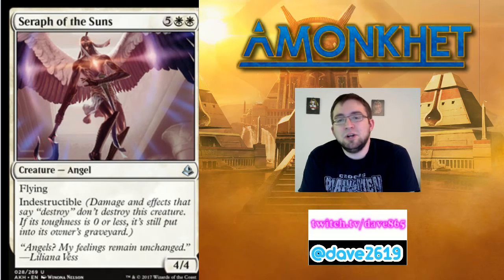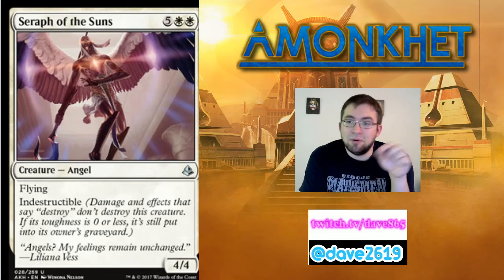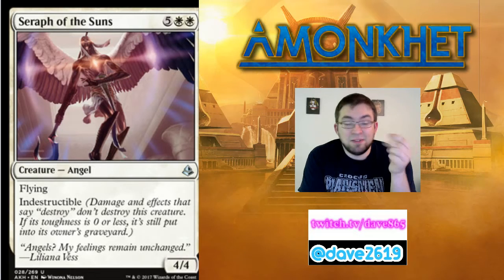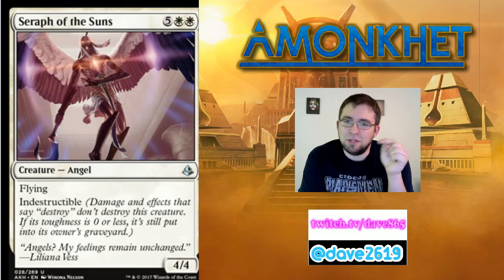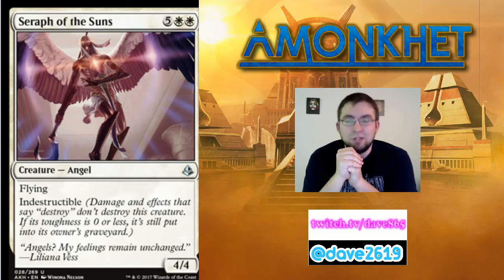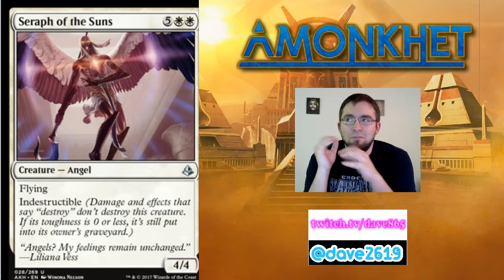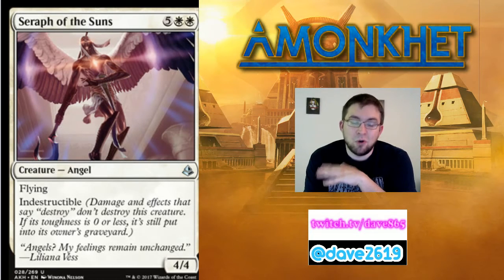Seraph of the Suns — five generic mana and two white for a 4/4 angel at uncommon, with flying and indestructible. Because it's indestructible, it will block all day. If you're playing against a blue-white flyers deck or someone drops a flying demon, this blocks forever. There are going to be a lot of minus-one counters running around that can shrink it, but it'll take a couple turns before it wants to die — potentially sitting around as a flying wall. This is your curve-topper, your seven-drop. I'm drafting one, not two. But it's a really good card that will end games or help you stabilize the board.